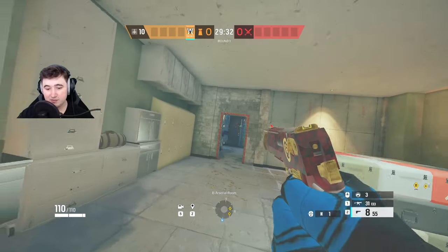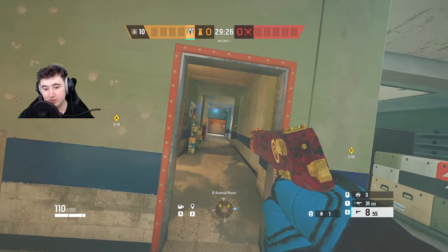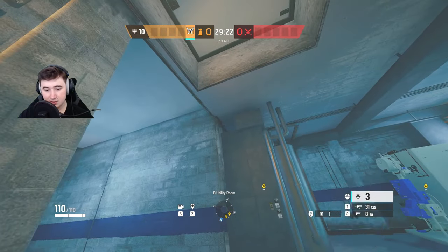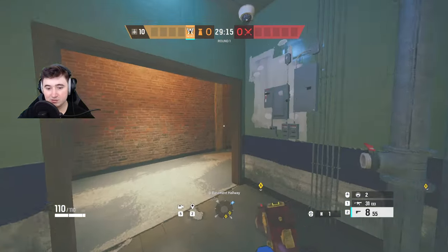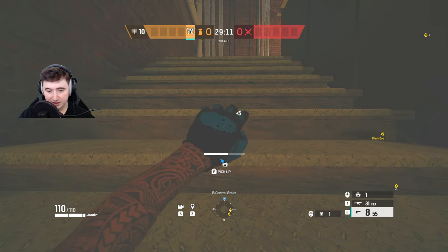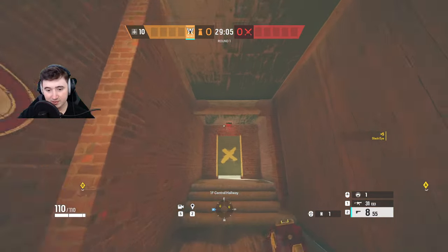For Clubhouse Basement, I like to play Valk and have full info of what's going on, plus this C4 trick I'll show you. The first cam goes in blue, simply to know if anybody's coming down blue so I can be ready. The second cam goes on the bottom of the main stairs. The third cam goes in the kitchen hallway behind the exit sign - it's a very common cam but people don't seem to check for it.